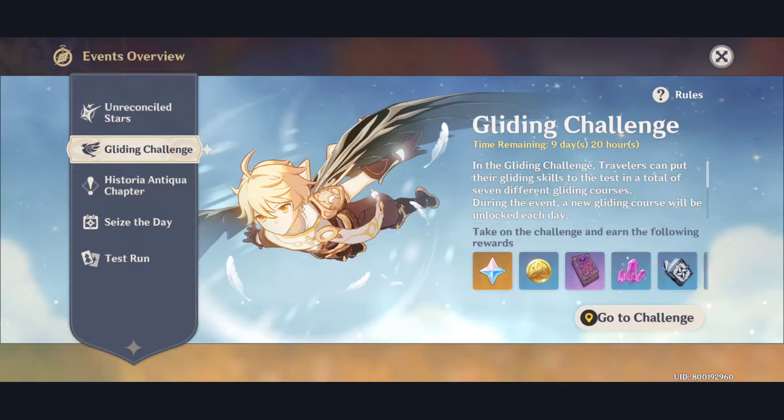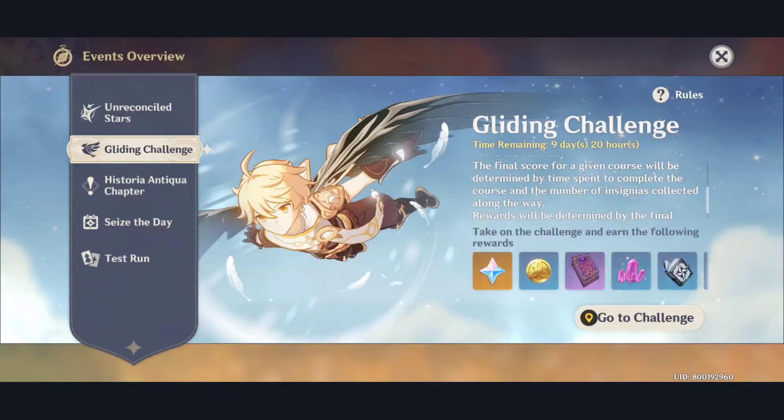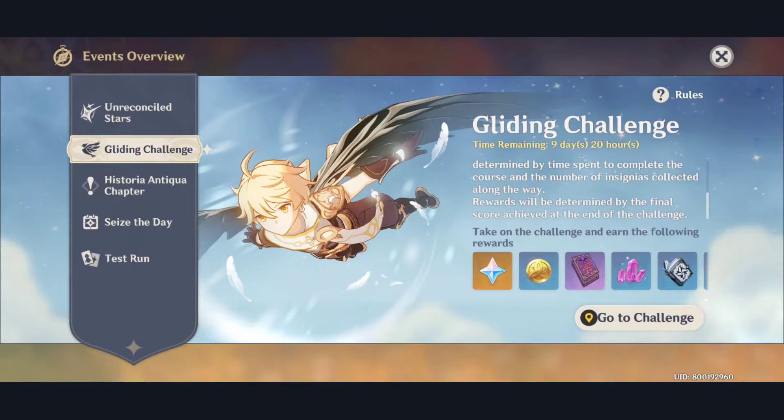During the event, a new gliding course will be unlocked each day. The final score for a given course will be determined by time spent to complete the course and the number of insignias collected along the way. Rewards will be determined by the final score achieved at the end of the challenge. Depending on your score, I'm guessing you get rewarded.